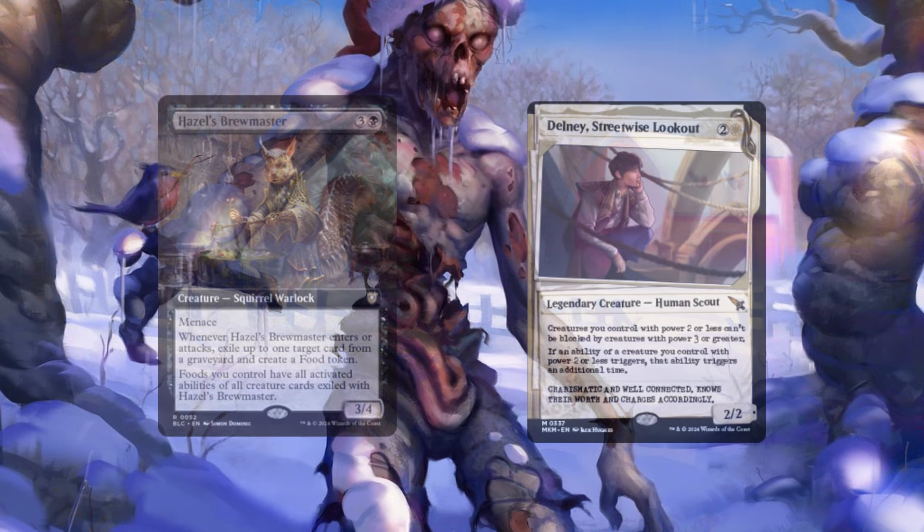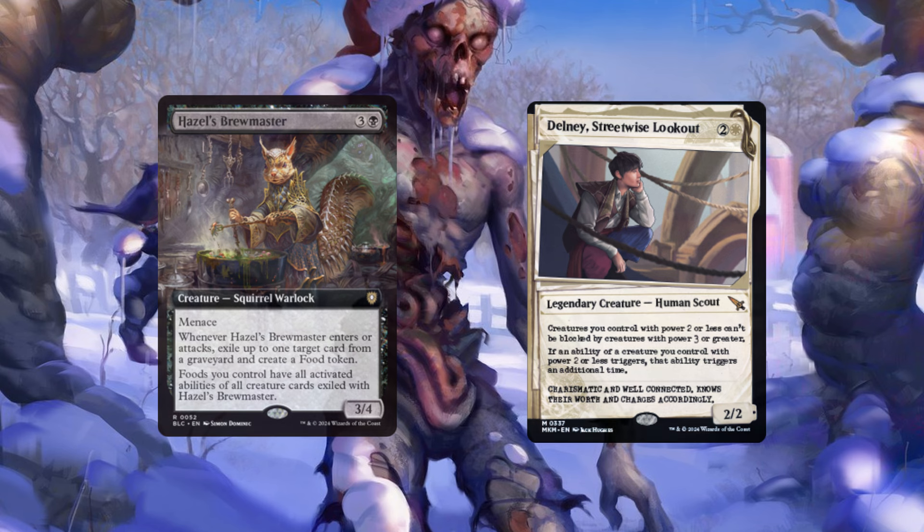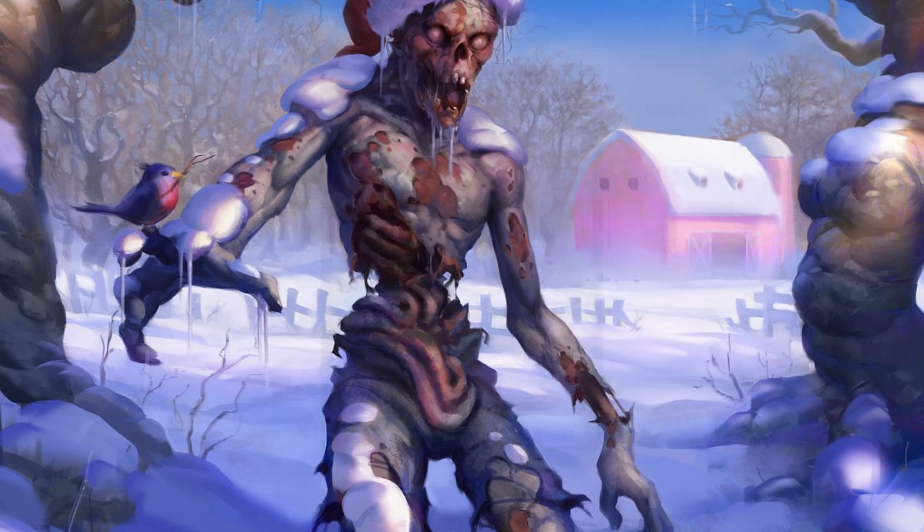Besides those two, I would definitely say Hazel's Brewmaster has been MVP, and same with Delny. Two creatures that are very hard to counter unless it's a Pact or Force of Will, and they give so much hard advantage repeatedly. It's not just going to go away immediately like maybe a Ranger Captain would — it'll be there until it's removed, which I think is very, very good right now.